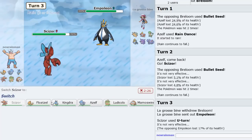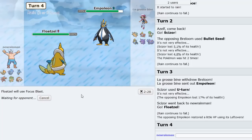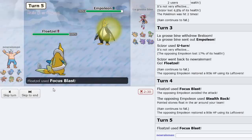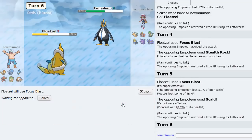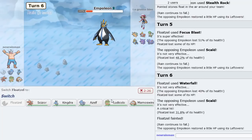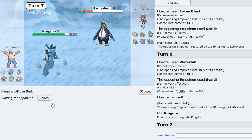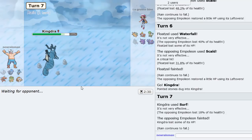Empoleon comes in — we could literally go Floatzel right now and Focus Blast. This should do a decent amount to this Pokemon — 51%, not bad. Definitely would have been in range without the extra Leftovers. I want to knock this out — I might just Waterfall here to get the guaranteed damage, potential flinch as well. At this point I believe Kingdra can pick this thing off with a Surf. Let's go Kingdra and just Surf — Empoleon should get knocked out.